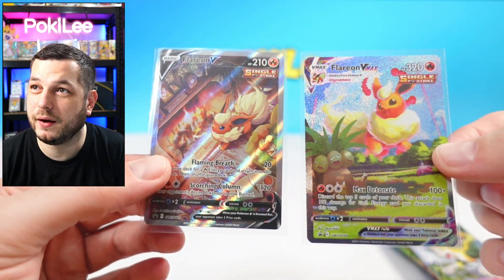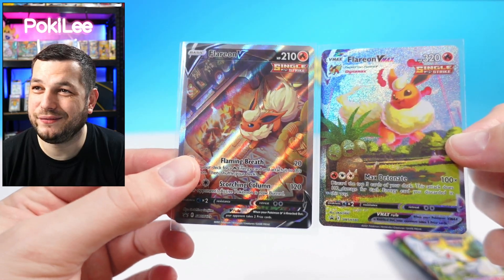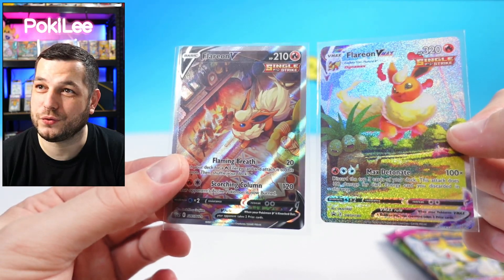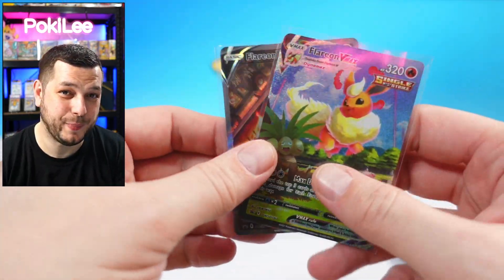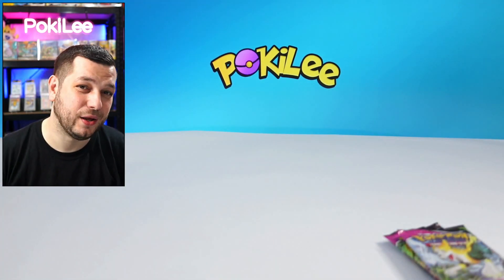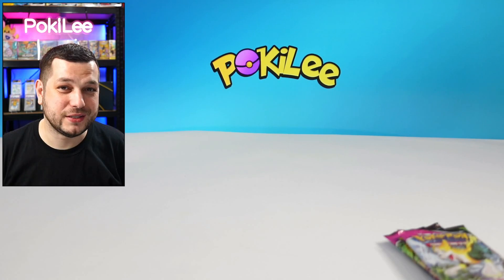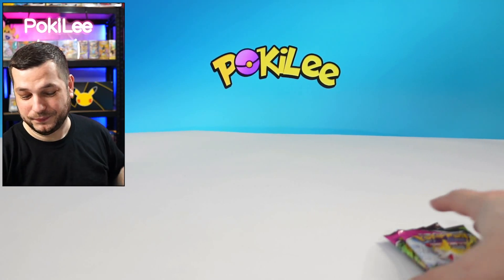Gorgeous badge and the promos — absolutely beautiful. Definitely sending these six cards off to Ace grading to get graded, along with some others as well. I have got a big Ace grading return coming early next week, so do not miss that video. There's a lot of Charizards, some Gold Muse — it's going to be a good one.